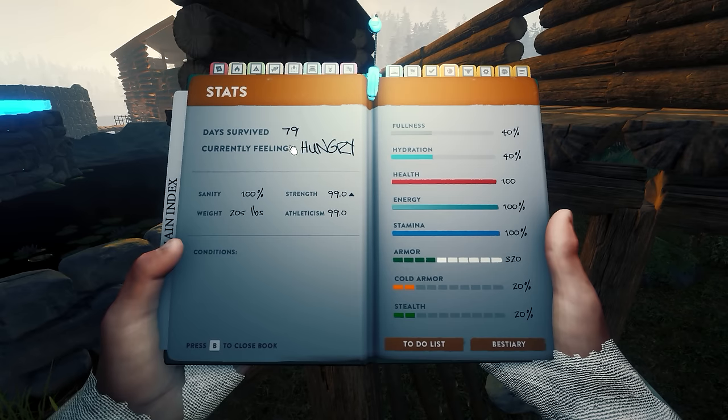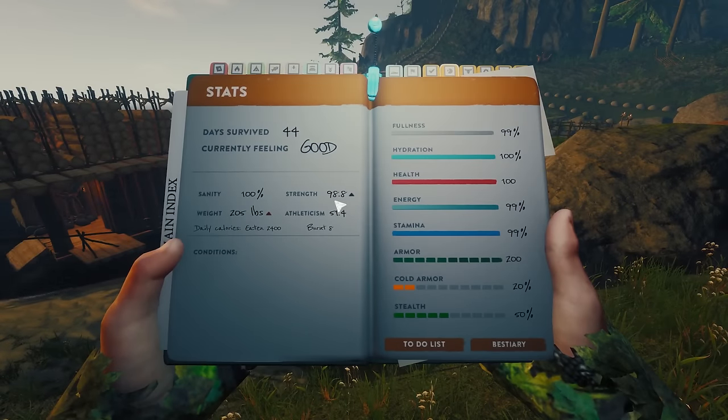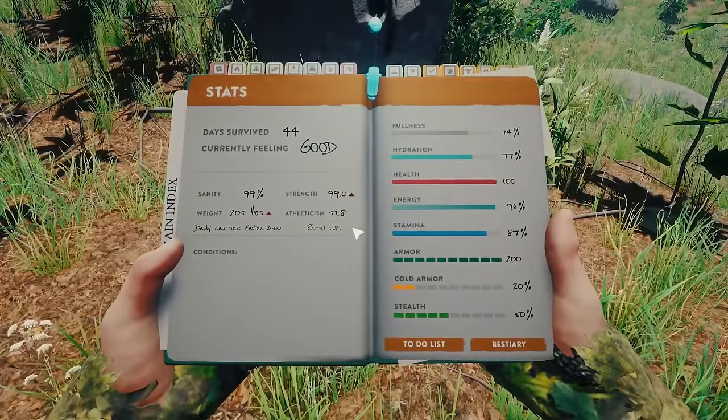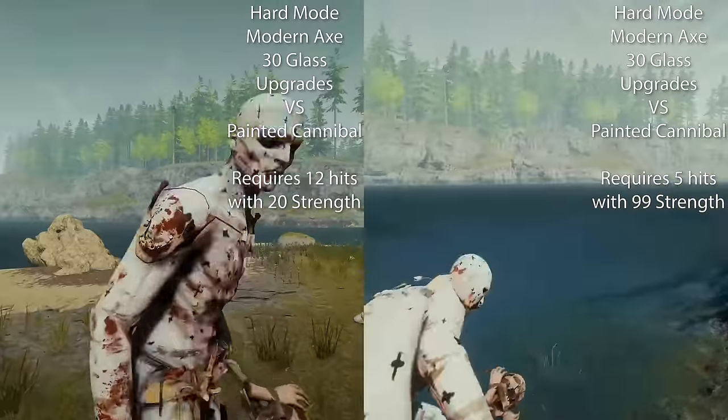Hello everyone, it's Farkat here, and in this video I'm going to show you how to raise strength and athleticism. I'm mainly going to address normal and hard mode. Hard survival has calories and weight and is a little bit more confusing. My season 3 playthrough is completely current — they haven't changed anything, so it's still good.